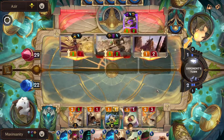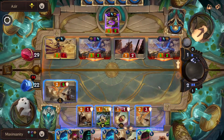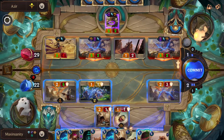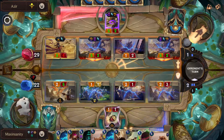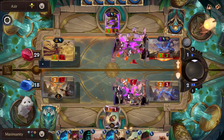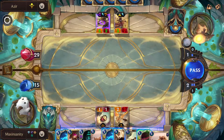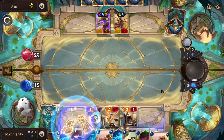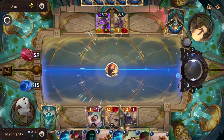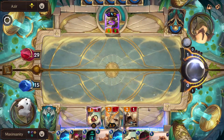Oh no, that is getting blocked. Fine. What we want to do is block it like this, block it like this, block it like this — we took a bunch of damage, unlucky. You have to have units for these Sand Soldiers to be blocked or you're dead. So we play this first, get mana, and got him. We'll keep the 1 mana for next turn — we don't have to use the Knife.